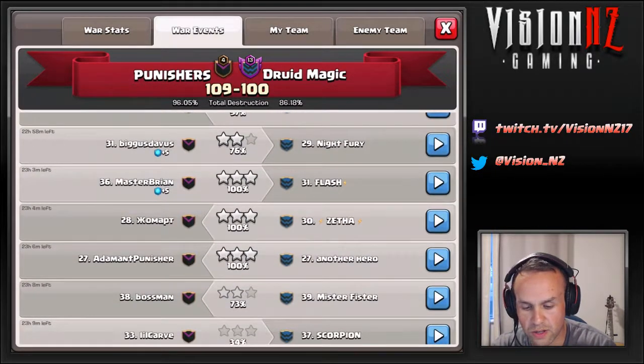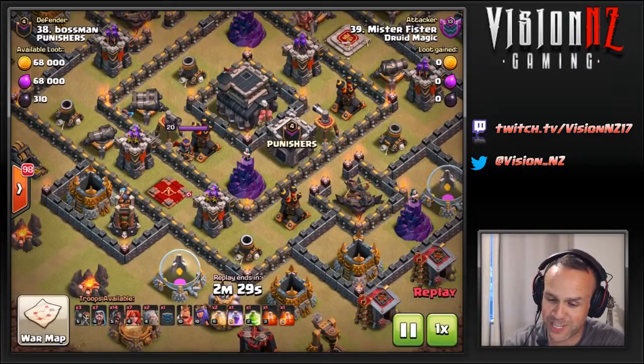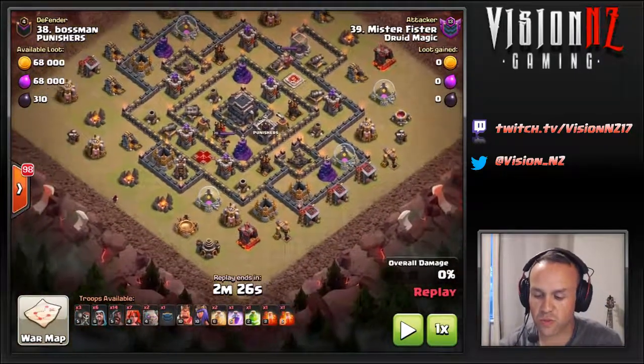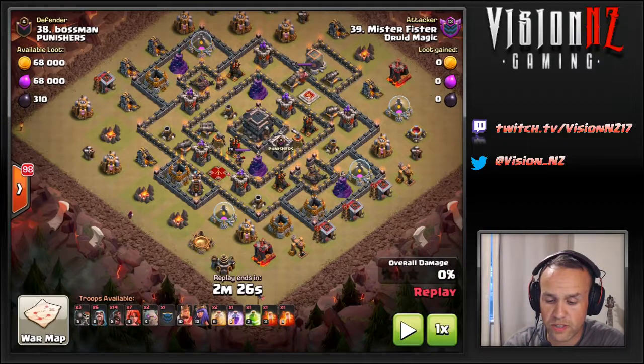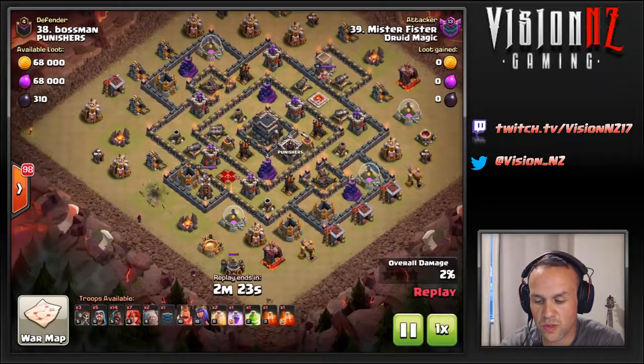It's amazing how many fails are on these bases. Mr. Fister coming in — pretty funny name. He's coming in with the same attack composition he used on another base, pretty much a cookie-cutter army, pretty confident it was going to work. But with those low-level heroes it's going to make a huge difference. This is a low-weight nine base as well, so reasonably equivalent. He's going to be coming in on the queen side — always a good choice.